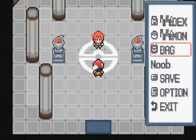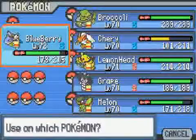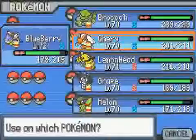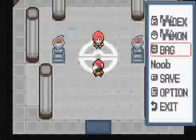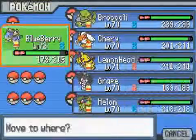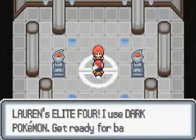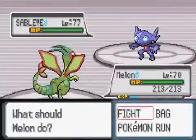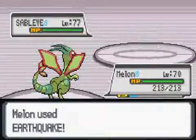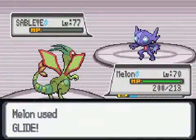Moving on. I forgot what type she is. Let's use Super Potions and just heal up. I think it's maybe Dark. I'm not 100% sure. It's Dark Type. Oh shit, I should have put Cherry in front. It's all good — still destroyed with an Earthquake. Hopefully. It made my Dragon Fang go away. Asshole.